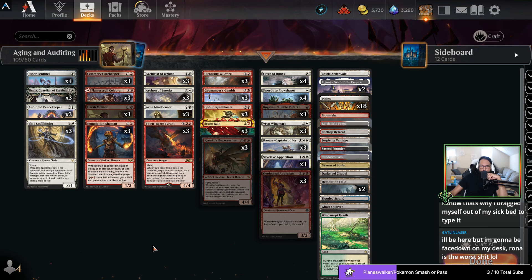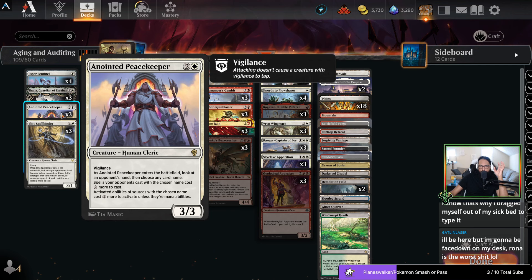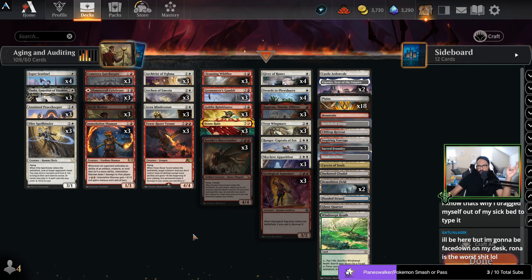That means Peacekeeper is already pretty decent because it's a nice vigilance blocker, but I think that means I probably need to keep Apparition. So I'm actually going to look first at my land destruction.